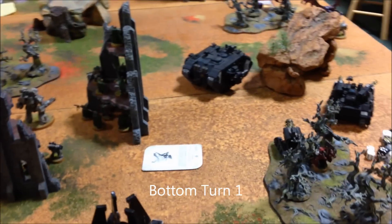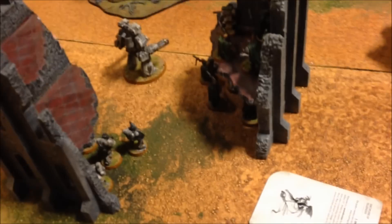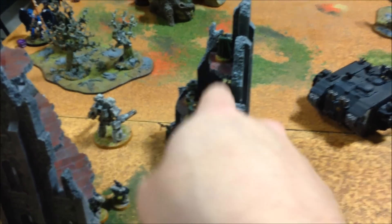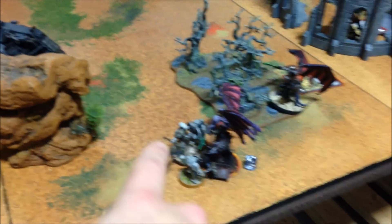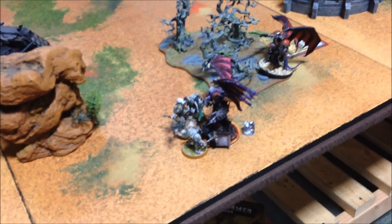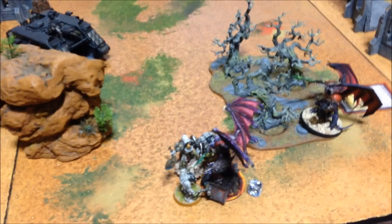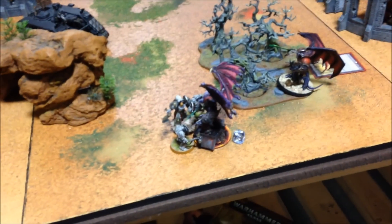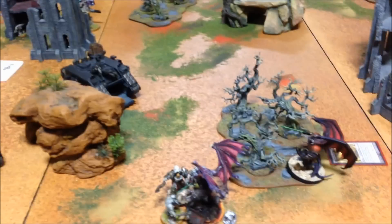Bottom of turn one — my Drop Pod mishapped off the table. I tried to park it back there to get some shots on that Demon Prince, but it went off the table, so Larry put it way back. My Stern Guard dismounted and ran into cover. The Contemptor could not do anything. The Scouts took shots and completely whiffed — they shot at Fateweaver because they had more shots over there. The Land Raider wheeled this way and the Terminators disembarked. The Stalker took a wound off that Demon Prince. The Land Raider took another wound off him with the Assault Cannon and grounded him, and then the Terminators managed to get in a charge. But the Demon Prince, because of the high initiative, struck first. He issued a challenge — I declined it with my Chapter Master, which is probably a bad idea, because my Thunder Hammer guys needed fives to hit. I only got one hit in return and rolled a one to wound, so the Demon Prince actually won the combat, but I rolled a six for my leadership test, so we're still good. That's it for turn one.